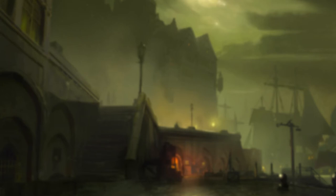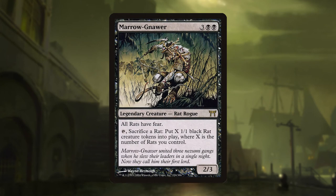We're going to be starting off this deck with the Commander, that is Marrow-Gnawer. He is three and two black for a 2/3 legendary creature — Rat Rogue — that says all rats have fear. He has an activated ability of tap, sacrifice a rat, put X 1/1 black rat creature tokens into play, where X is the number of rats you control. You want to be basically getting a lot of rats on the field.